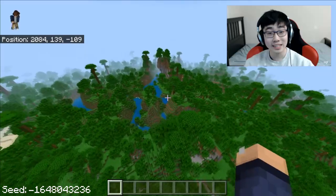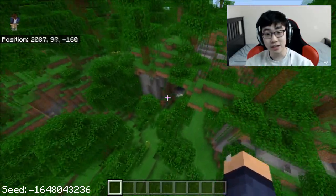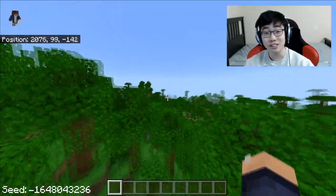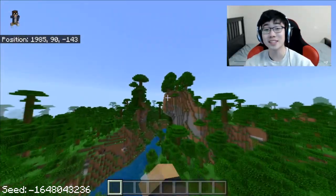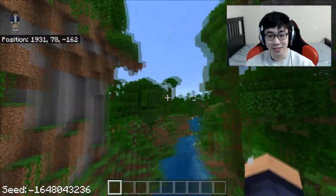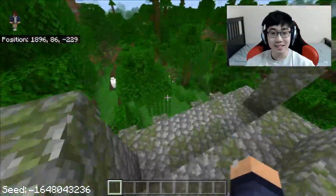We are inside of this jungle now and this jungle is ginormous. The cool part about this seed is that there are so many overhanging cool looking things, like this huge cave that's just on top of a mountain, and also these huge mountains and overhangs, which is awesome. I just like this seed - maybe I want to play on a survival seed just like this one day and live inside of the jungle because of how crazy it is.